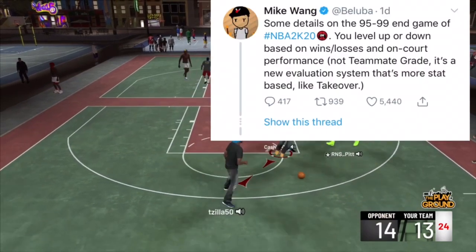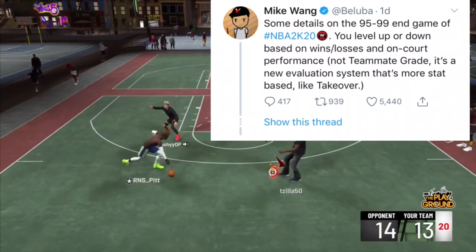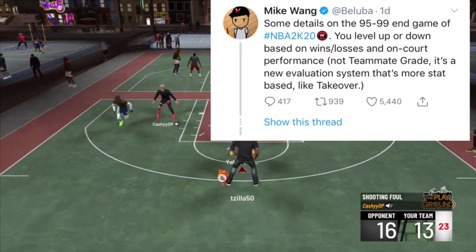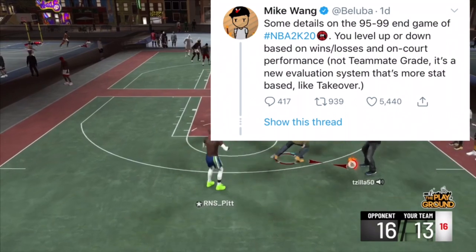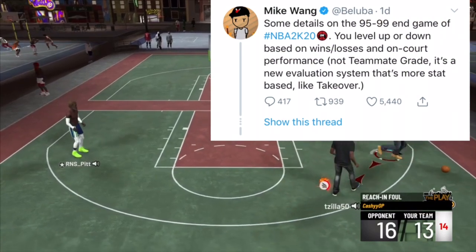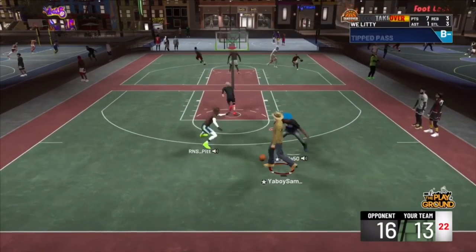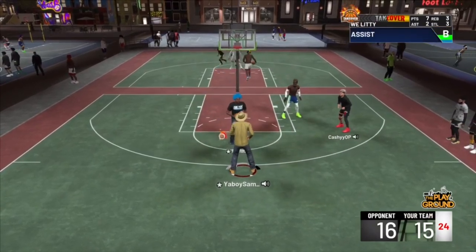To end this video, I want to show some new news about 2K20. Some details on the 95 to 99 endgame: you level up or down based on wins and losses and on-court performance, not teammate grade. It's a new elevation system that's more stat-based, like takeover. What I'm taking from this is when you're 95 to 99 overall, you level up or down based on wins and losses — similar to how in the park, if you take an L your rank can go down from elite to pro to amateur.